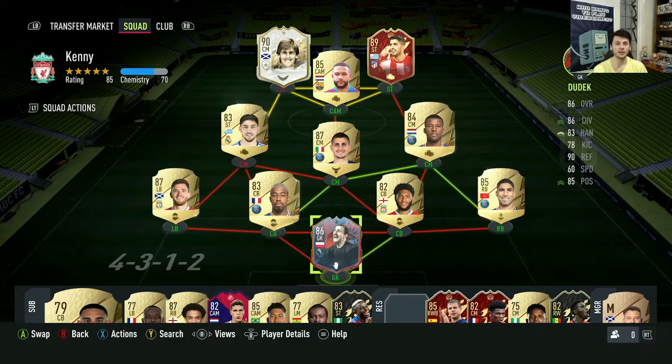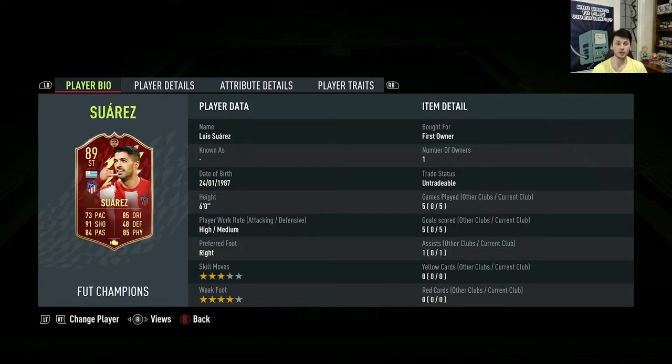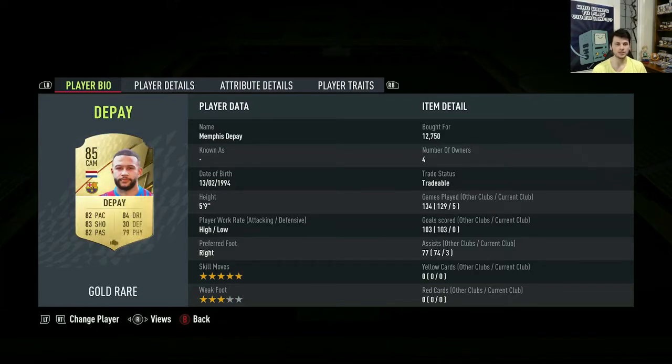His shot stopping on regular shots is insane — he saves everything inside the box, not just 90% like most goalkeepers. There are only two players in this team I have actual complaints about. Kenny Dalglish has got three goals and one assist across five games. Luis Suarez has been incredible — six goals and one assist in five games, he's been amazing. Memphis Depay hasn't really done anything yet, but he's only in there for chemistry and he's a decent enough card.